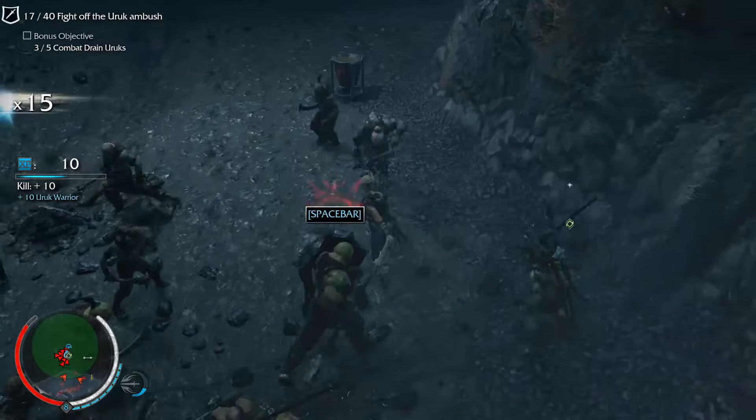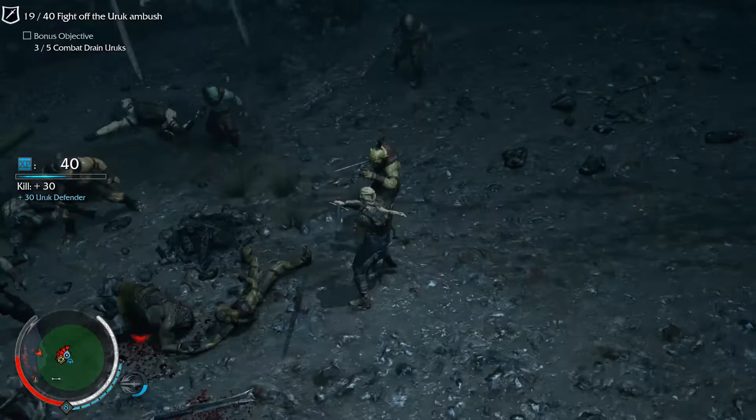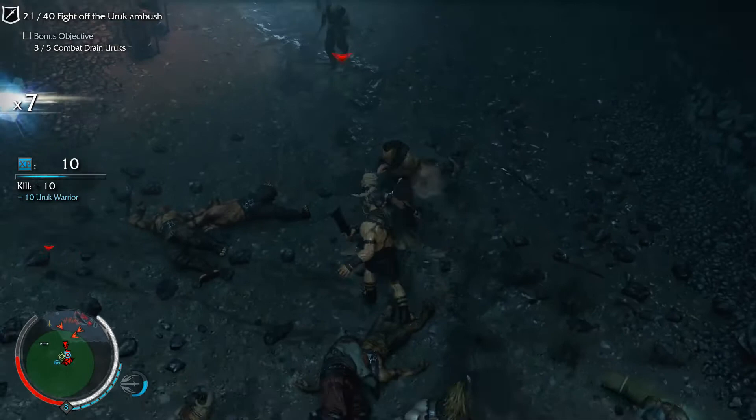Doing that gives you a bit of power back and a bit of life. That's a flurry attack — you'll see the right mouse button prompt come up for counter, but when spacebar comes up you can't counter those attacks, so you have to roll out of the way, dodge, or flip over the top of them like I just did.